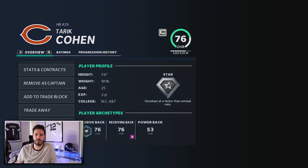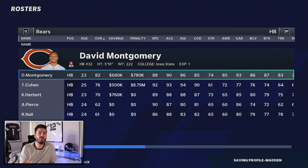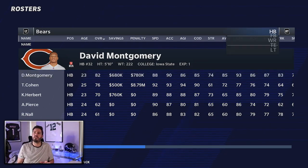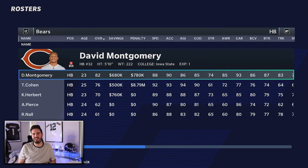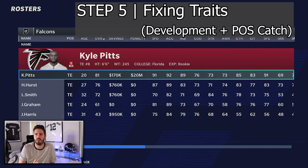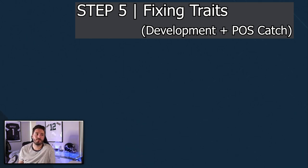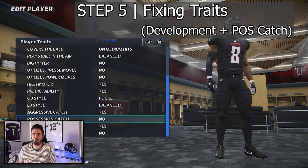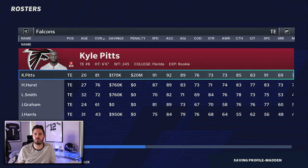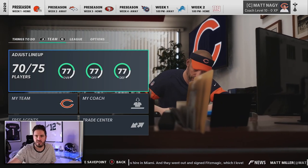Every rookie in this roster has normal development because I can't edit that, so at minimum go through and scope out the rookies and change what you need to. You come into the player menu, go to Player Traits, and adjust the development. The other thing I mention is that I can't edit possession catch — all the rookies are going to have that switched to no. Receivers and tight ends, you're smart football fans, use your own discretion. Kyle Pitts, for example — the dude's an absolute hands guy — so put possession catch on yes for him.